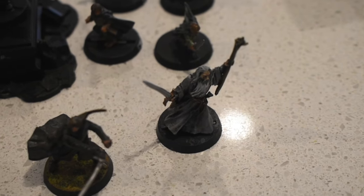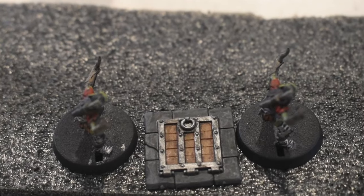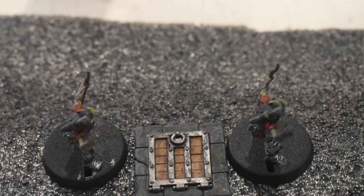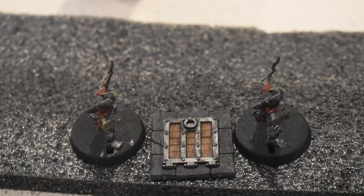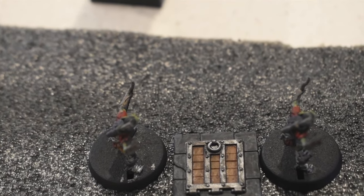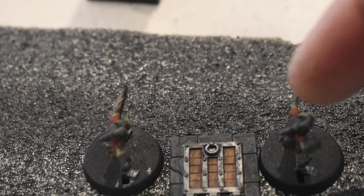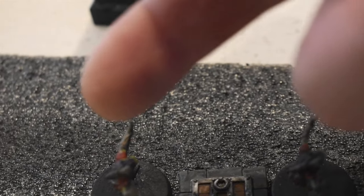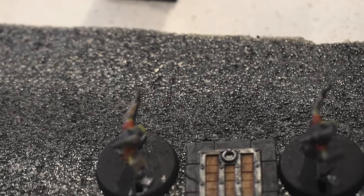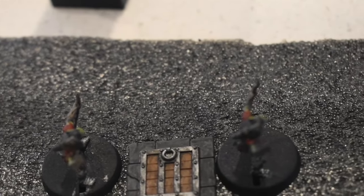We might even cast a spell for Gandalf while we're at it. Legolas is going to be firing from his position on two goblins. We do one shot at a time — assign target, roll, then take the next. Alternatively, you can roll all three together: if you inflict two wounds they both come off; if only one wound, the defender gets to pick which one comes off.